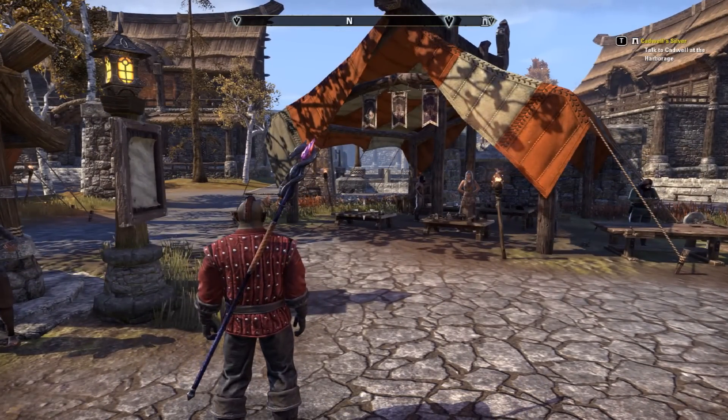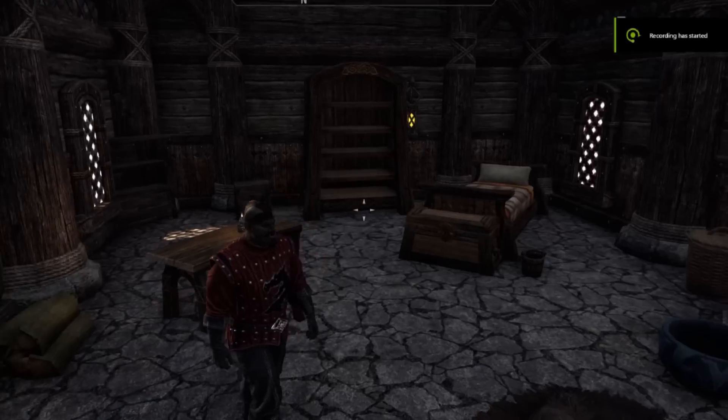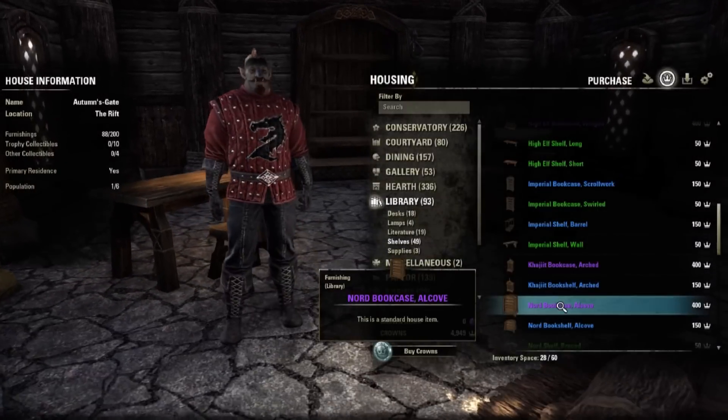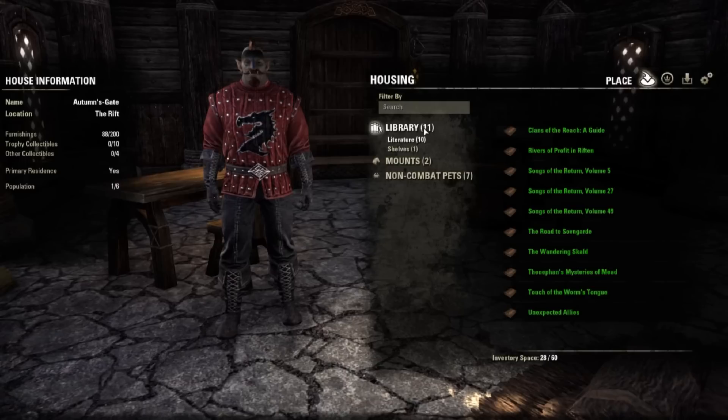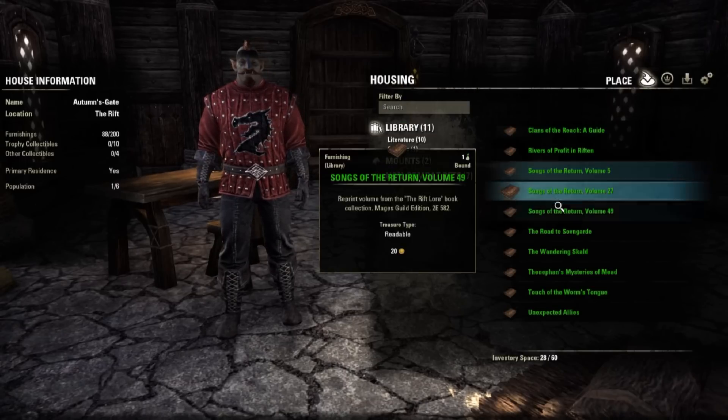Once you have them in your inventory, go to the house you want to put the books in, then go into the housing editor. You should see them right in your section when you browse the items you have to place around your home. Then you can place them anywhere in the house — they look really good on tables and desks.